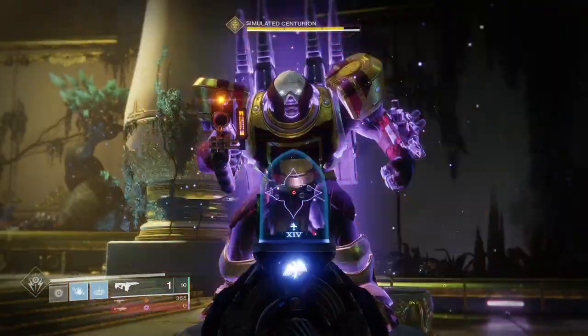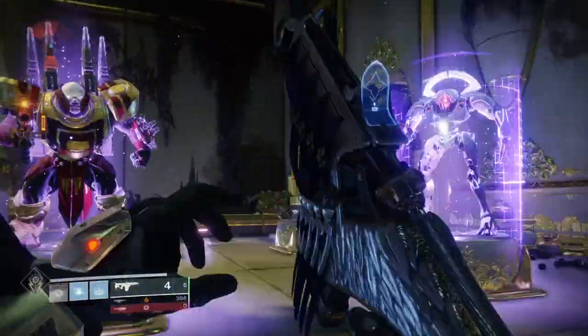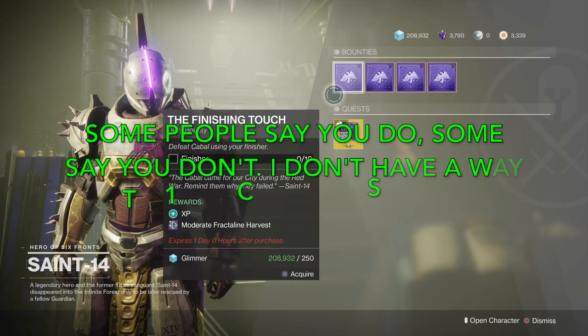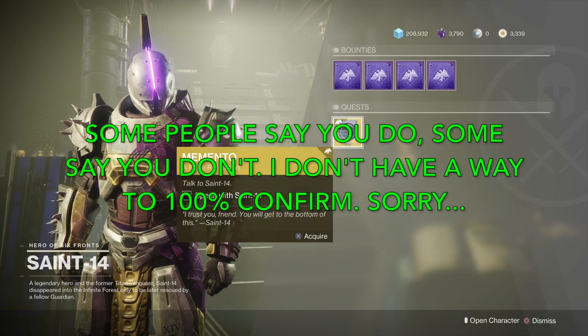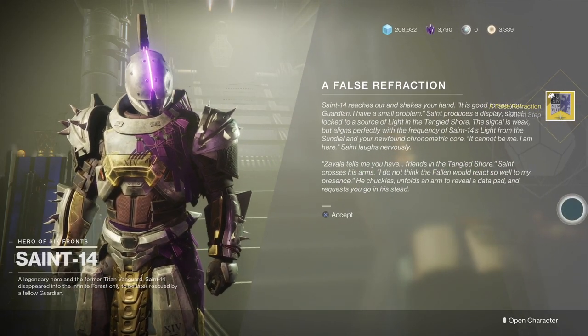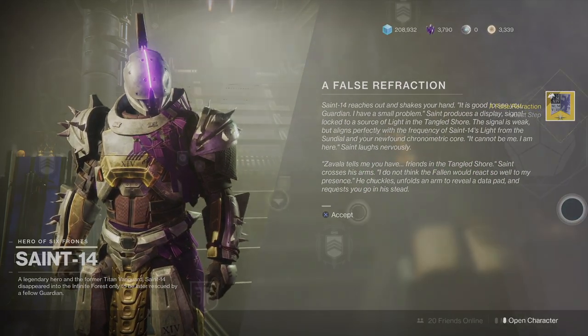To get it now, instead of starting the quest by hitting up Osiris, you now have to go straight to Saint-14 in the Tower Hangar. You might need the season pass — hopefully not. Please let us know in the comments if that's the case. Grab the quest to start the False Refraction step, click through the dialogue and the quest updates.